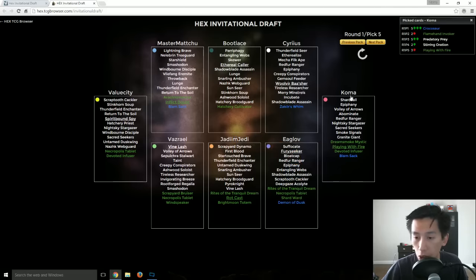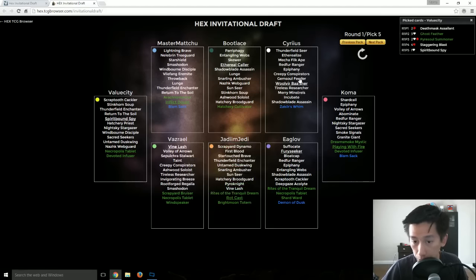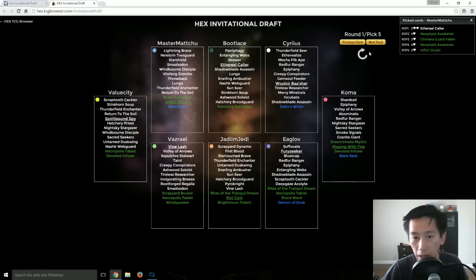Let's take a look at Koma — yes, he looks like he's going into Ruby Wild. You can see the Fury Seeker there. Vazriel still going Ruby Wild, grabbing a Vine Lash. Value City — the Bashers — a Basher getting taken. Bootlace getting another Ethereal Caller. So Ethereal Caller as the first pick here, and he grabs a Neophyte Awakener over the Ethereal Caller — yeah, I agree with that.